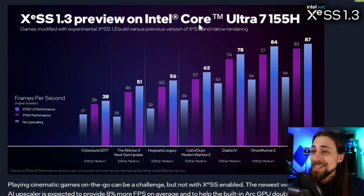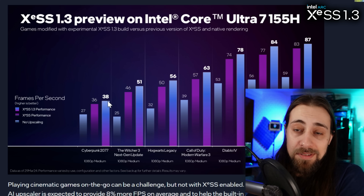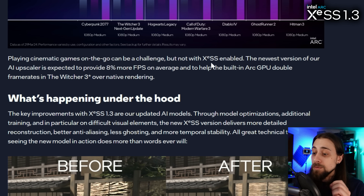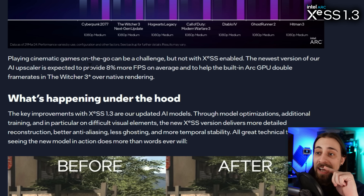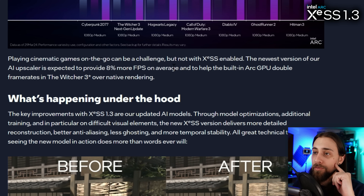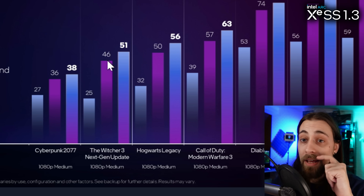Then we have the XeSS 1.3 preview on mobile, with the Core Ultra 7 155H, covering Cyberpunk, The Witcher, Hogwarts Legacy, Modern Warfare 3, Diablo, Ghostrunner, and Hitman 3. Overall the difference is quite nice, although these chips are way slower than the desktop Arc A750. The 1.3 does give more performance, but again if the render resolution is different it doesn't mean as much. Intel says the newest version is expected to provide 8% more fps on average and help the built-in Arc GPU double frame rates in The Witcher 3 over native — 25 to 51 fps.